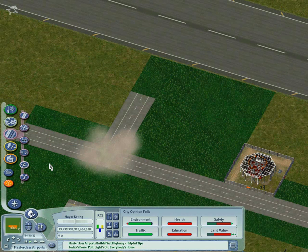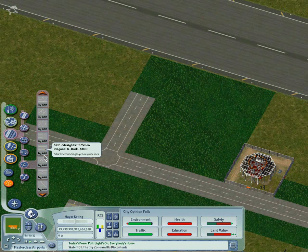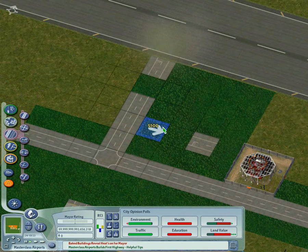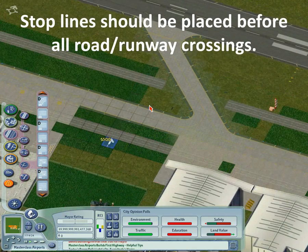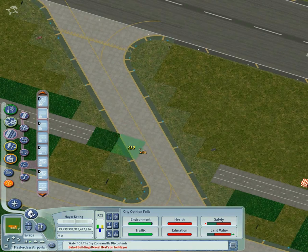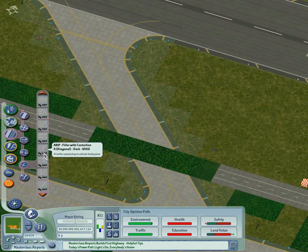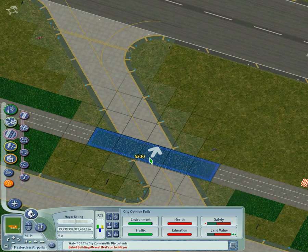Now the next stage is to fill in the rest of the airport roads. I am going to show you some key pointers but not the whole thing because it takes quite a while. At runways you need to put a hold line for your cars, because all service vehicles need clearance before crossing a runway. Here at this diagonal taxiway crossing there is a special piece for making that crossing, and that is the piece I am about to select: the straight road on diagonal taxiway.